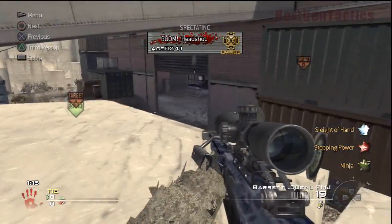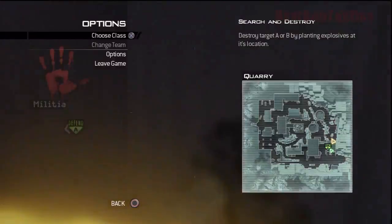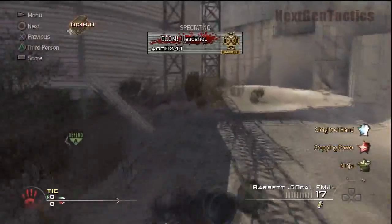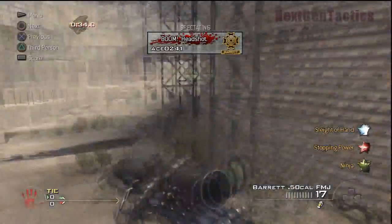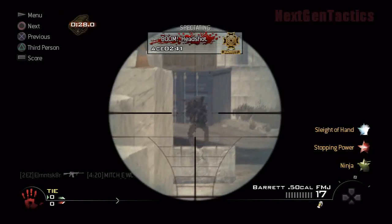The bomb planter's gone in to target A. We're going to cover him off here while he plants. Check the spot that we're going to sit at while we're playing defense — you'll see that in a bit. It's actually a good spot overlooking A on defense.